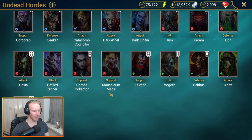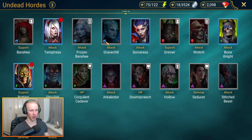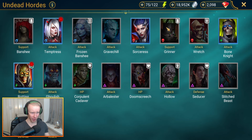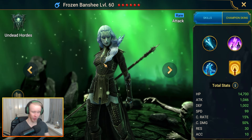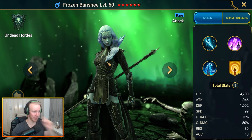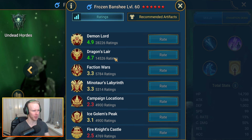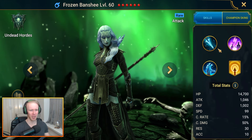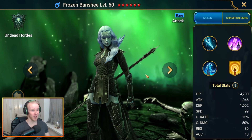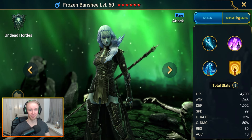Next up the Undead Hordes — not quite as powerful in the rare department as the Dark Elves, but a few notable mentions including Grinner, one of the few rare revive champs, and Banshee. But it's got to be Frozen Banshee as the rare of choice in the Undead Hordes faction, just because of her crazy clan boss utility. She's rated 4.9, and the crazy poison damage and poison sensitivity justify that completely.